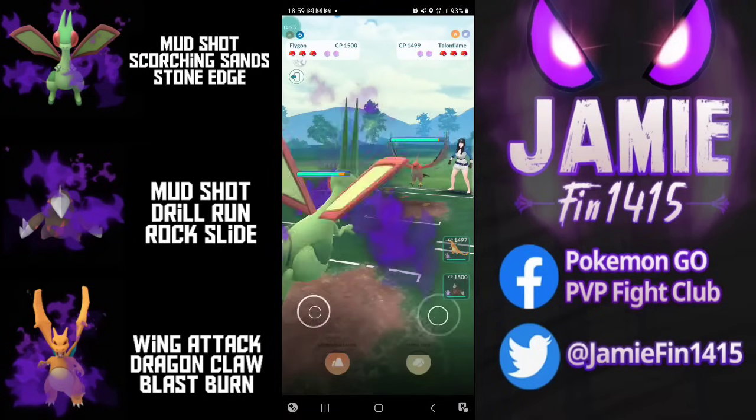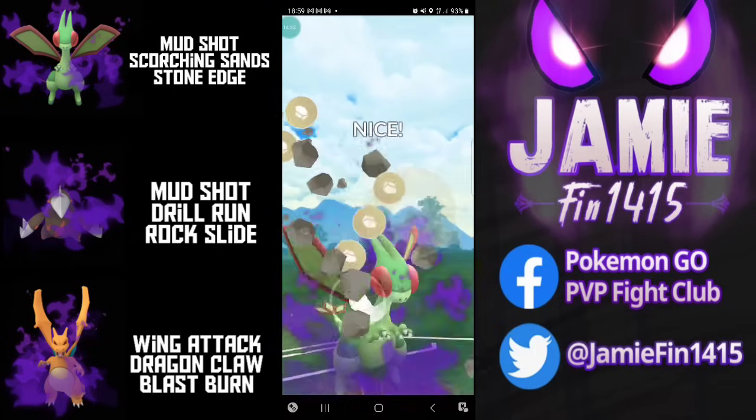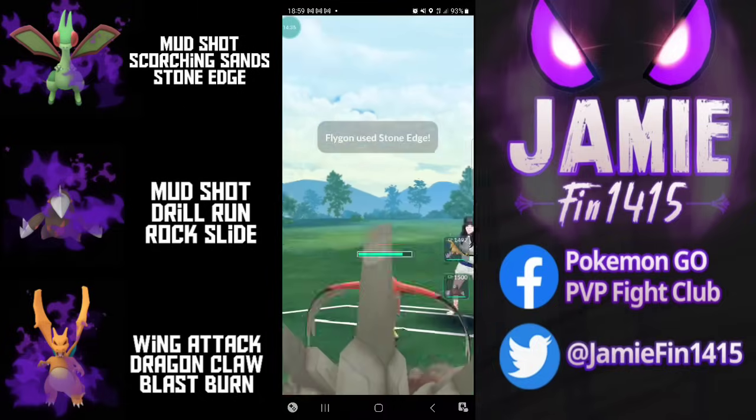Flygon into Talon Lane — usually not the best matchup — however we're running that Hail Mary, and if the opponent doesn't know about that rock type coverage, they're about to find out.